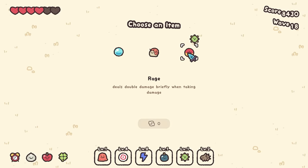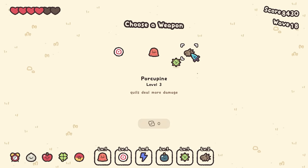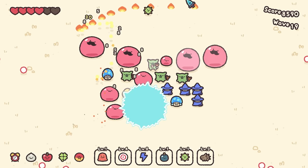Let's also try a little rage — deals double damage briefly when taking damage. I'd like to say I don't take damage ever, but that would just be a lie. And we're gonna increase porcupine — quills deal more damage. I really just need them to do a lot of work right away, and I feel like I always get some free shots in right at the beginning of these levels.